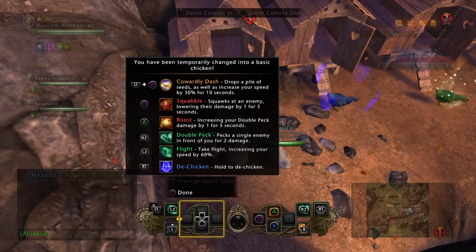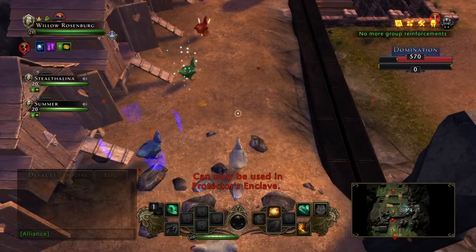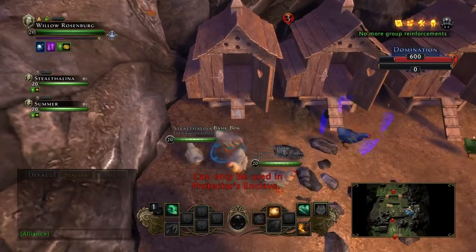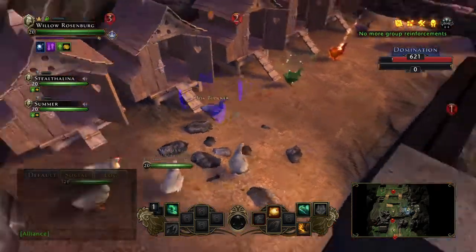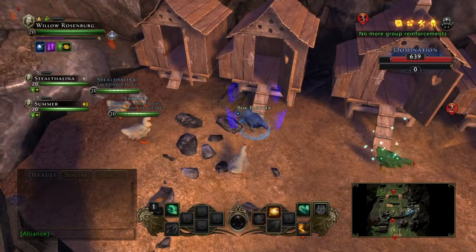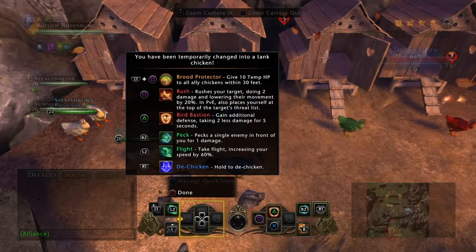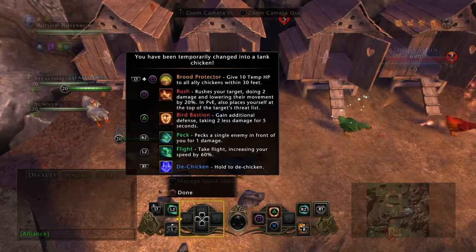Future Dan here — I did forget a little something. When the Basic Bock drops the chicken seed with its daily power, that chicken seed comes in all different colours, and each colour corresponds with one of these chicken types. With one exception: there's a purple pile of chicken seed that will turn you into a Warlock chicken. So if you're a Basic Bock, that's probably something you might want to consider — you have the ability to turn yourself into a Warlock chicken as soon as you fill up your daily, as long as you get that purple seed before anyone else does.